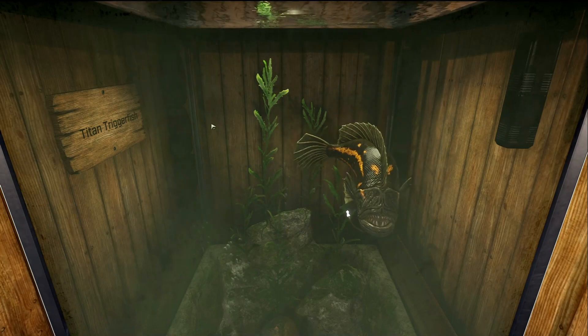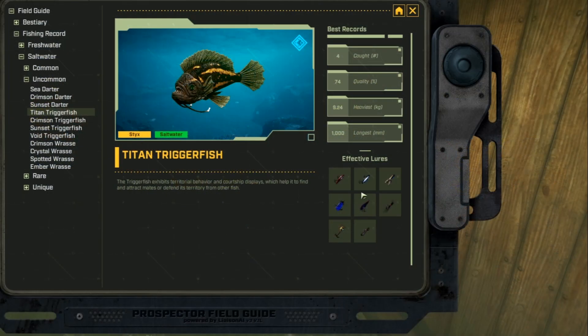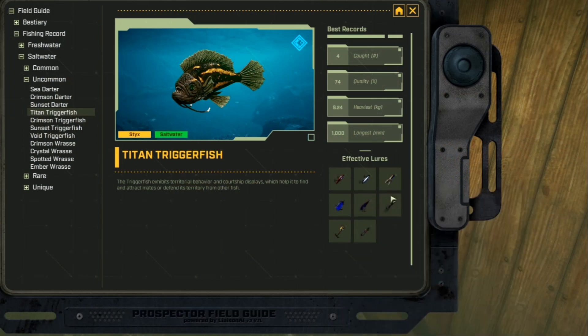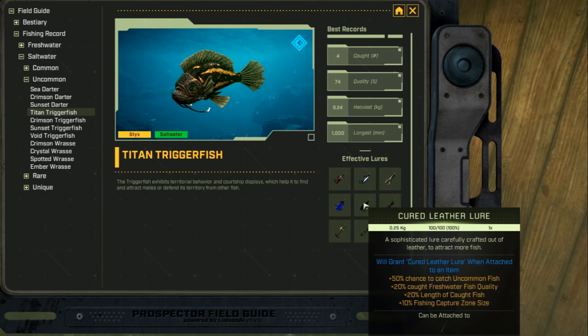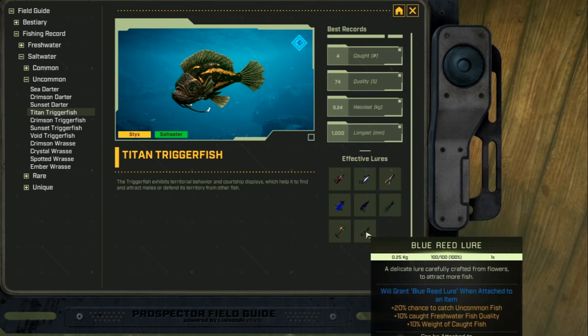This fish is the Titan Triggerfish, and it's an uncommon saltwater fish. You can find this one only on Sticks in the Oasis — anywhere in the Oasis before this wall right here. I think I found mine down west at L14, but I'm pretty sure you can fish any of these ponds and get it. It loves refined iron, advanced iron, gorge flower, cured leather, reed flower, yeast, and blue reed lures.